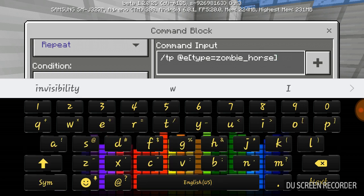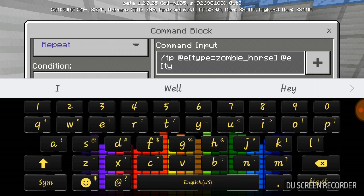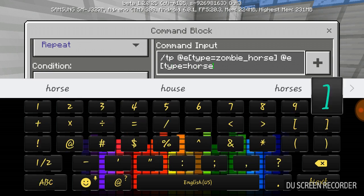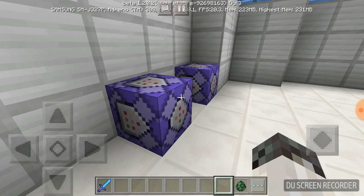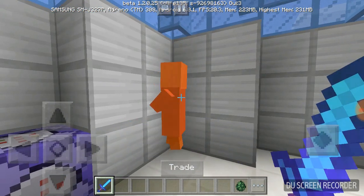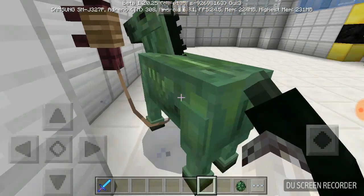So what I'm going to do is I'm going to teleport the zombie horse to everybody. I'm going to put a bracket there, because the type is going to equal a normal horse. So now if I put down this command block, you can ride a zombie horse. Now I'm not sure if you have been able to in the past. I just know I haven't ever tried.